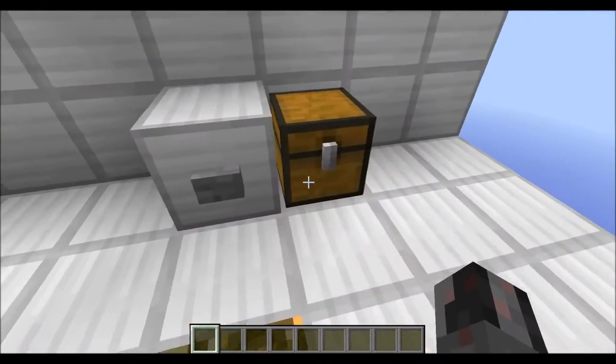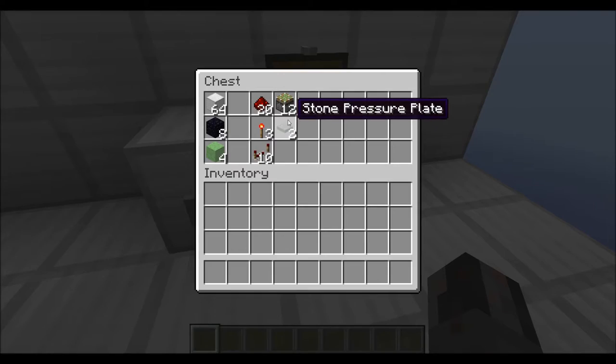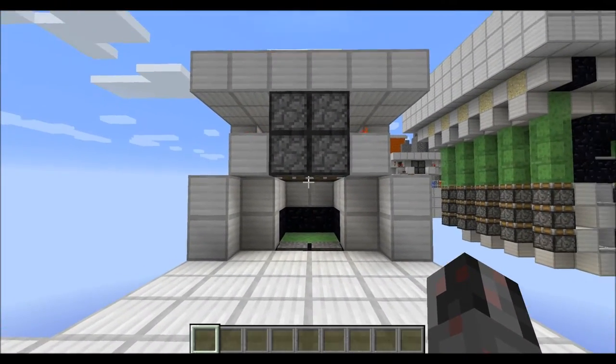The resources you will need are of course some building blocks, then 8 obsidian blocks, 4 slime blocks, 20 redstone dust, 3 redstone torches, 10 redstone repeaters, 12 sticky pistons, and 2 pressure plates. And that's all!